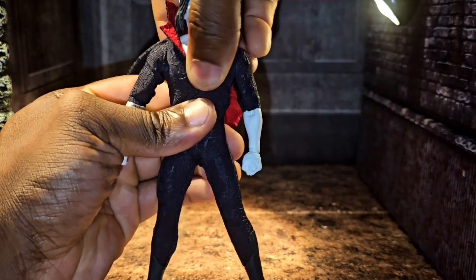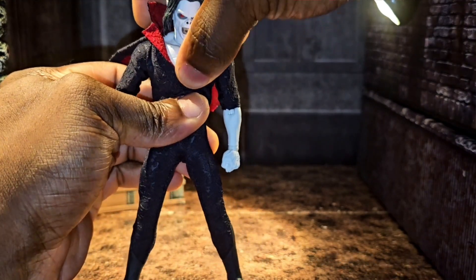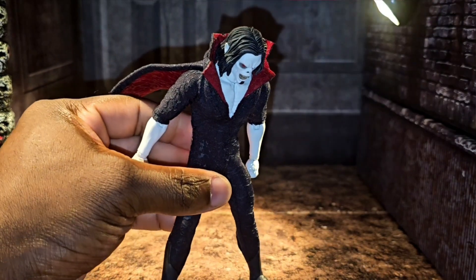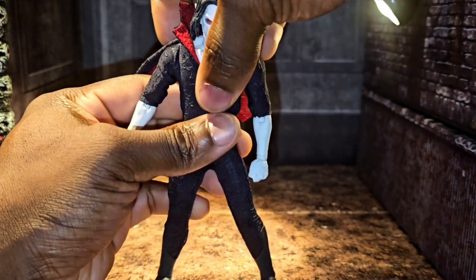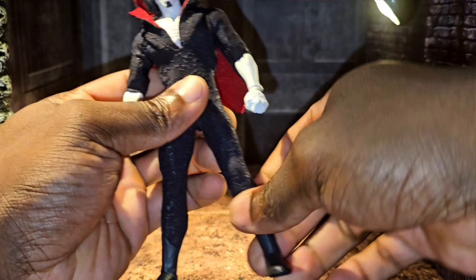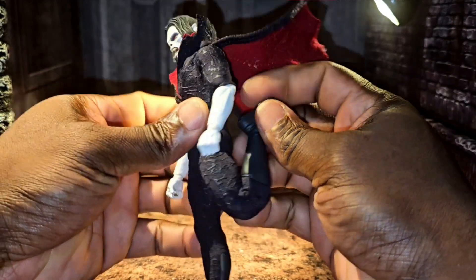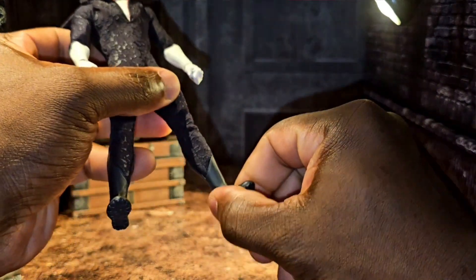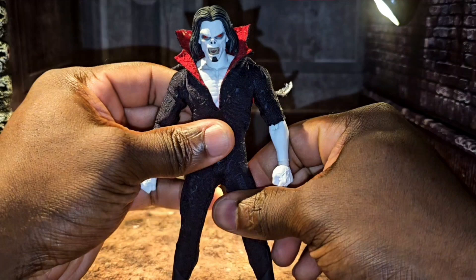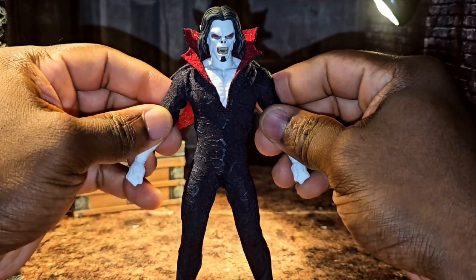This dude has great articulation: great swivel for the torso, a nice ab crunch with the torso movement alone, and when you get the waist swivel as well — that is good for a Mezco figure. Side to side — no problem at all. Great articulation with the legs, and this dude almost could touch his butt. He has great ankle rockers too. Swivel here, swivel there, swivel everywhere — this is a freaking awesome figure.